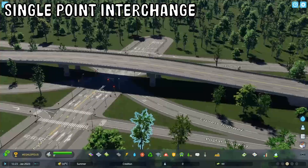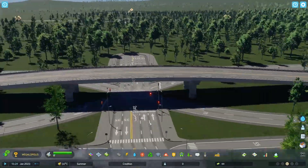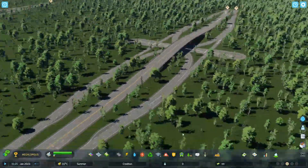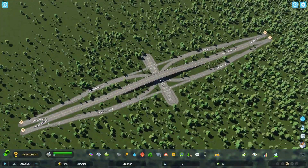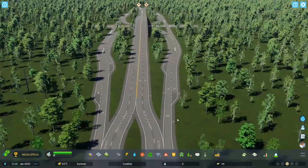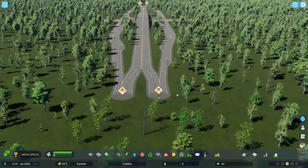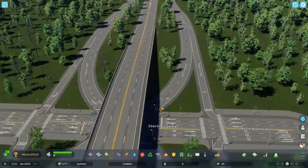Then we got the single point interchange which is a really cool interchange. It can get bunched up in here if you're not careful, but overall the design is really cool — very slick, sleek, and thin. The ramps look really cool; I love how these ramps look with the on and off ramps. Really nice design, great interchange, and I'll definitely try and use it in my cities.